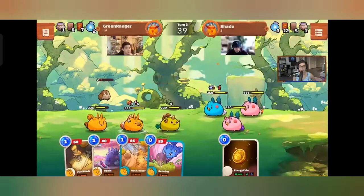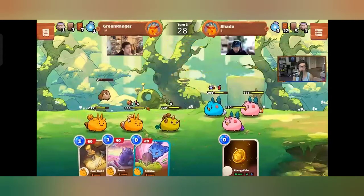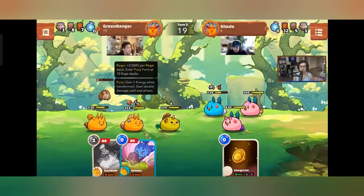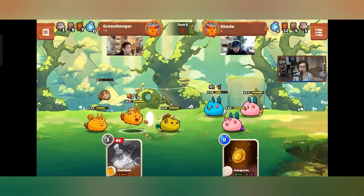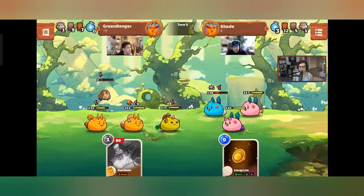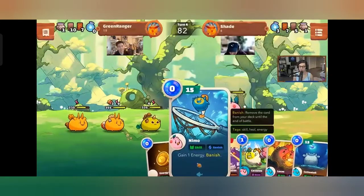Crits work a bit differently now, but Ronin still has synergy. We see Rage stacks: plus two damage per rage, and when you hit 10 stacks you enter Fury Form and deal double damage for the rest of that turn. Phil is about to go furious — he doesn't like it when he's angry.